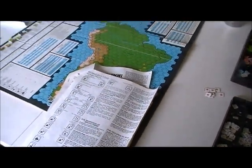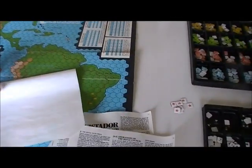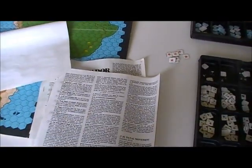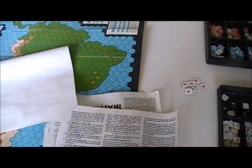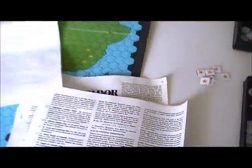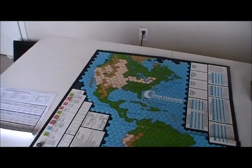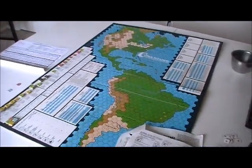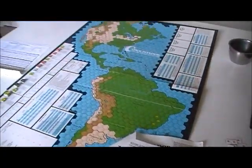Then you determine who goes first for the rest of the segments in the turn. You multiply the amount of money you have by your monarch type — an A monarch multiplies by four — and whoever gets the highest rating goes first. Going first is generally good because if you get to a discovery first, you find it first.